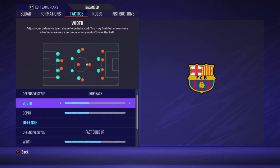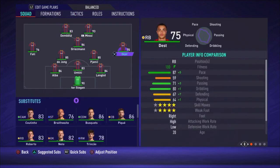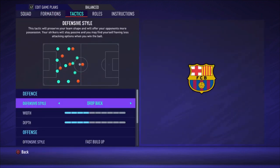Also, what I forgot to say on the defensive style — choose drop back because you are only playing with three defenders. When you lose the ball you want everybody to go back, especially for Dest because he has a low defensive work rate, which isn't ideal. But with drop back he comes back, so it's not that big an issue. If you choose something else, he might not come back immediately when you lose the ball. Drop back is really important to have all players going back to help your three defenders.